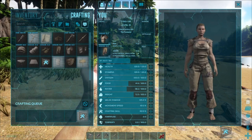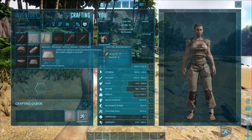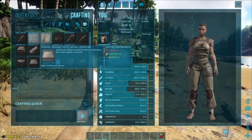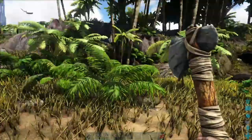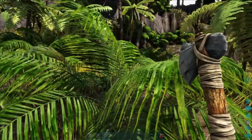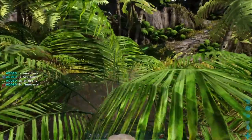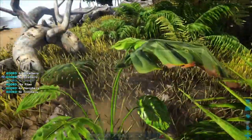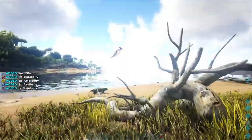I need to gather some more materials. You can also hover over an engram and it'll show you which materials you need to gather to craft that particular item. So apparently I need more fiber. I'm gonna come over to these plants, put away my hatchet, and gather fiber. I need a lot more fiber than I thought I did.